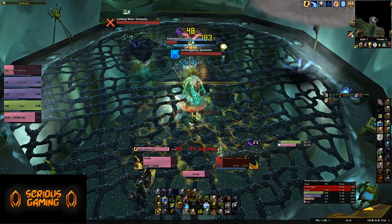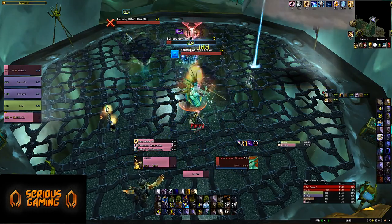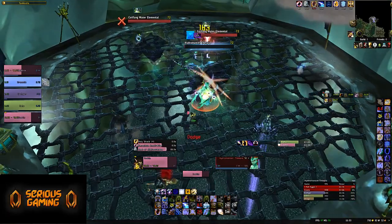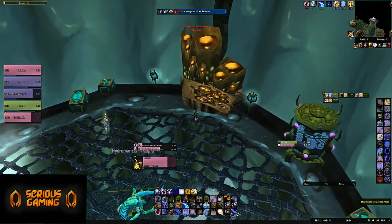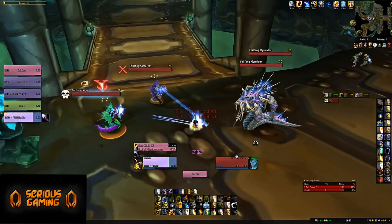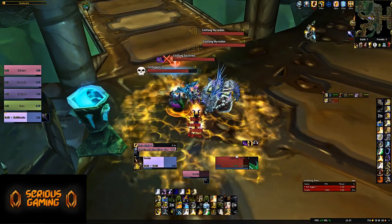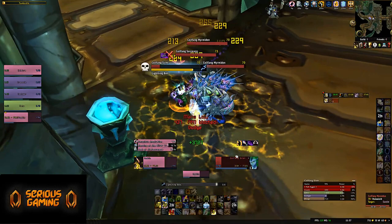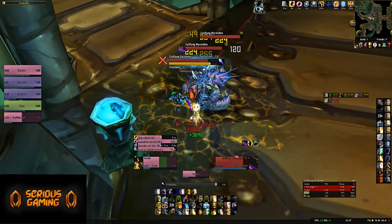At number two, we have Steam Vaults Heroic, for honestly much the same reasons as Slave Pens. Though there isn't as good loot here as in Slave Pens, so it's slightly less popular — but there is a reason why all of the Coilfang dungeons are on this list. They just really aren't that hard, and you can do them fairly quickly. Underbog can be annoying, but even so it's not too hard, and Steam Vaults is probably one of the fastest.